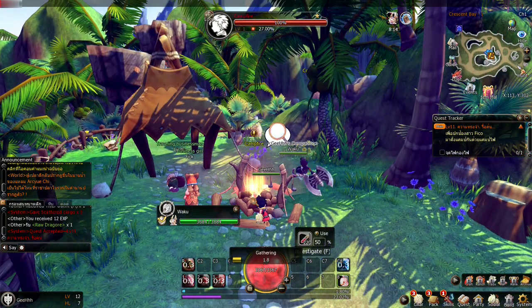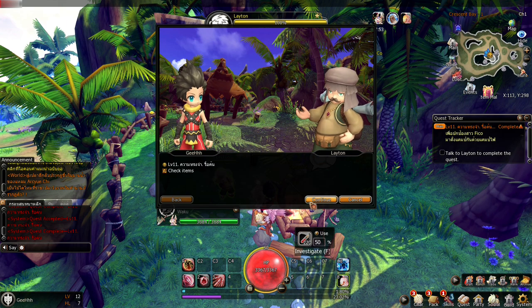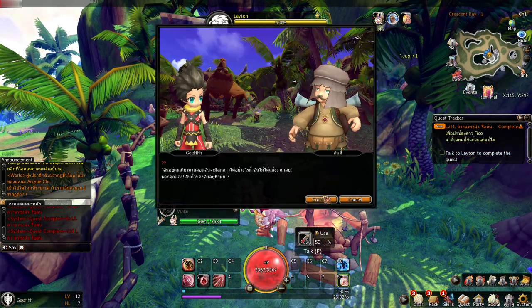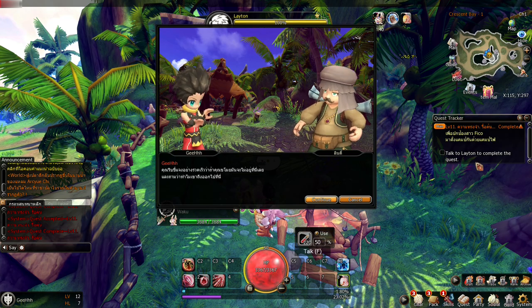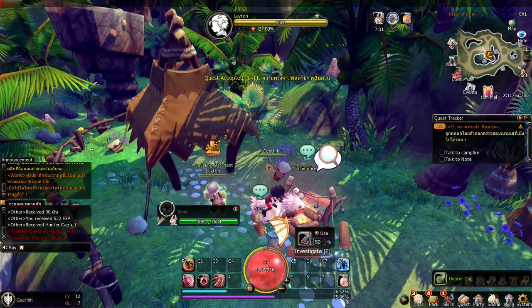The campfire — we need to interact with it. We're gathering at the campfire. Another cutscene. Now we need to talk to the traveling merchant Layton. It doesn't work when I interact directly with the NPC — I need to press the autopathing. So it basically forces you to use the autopathing.